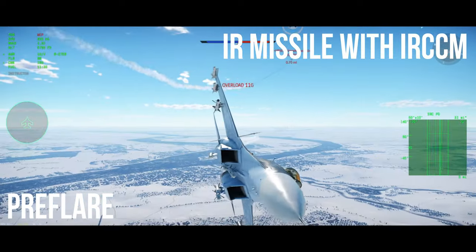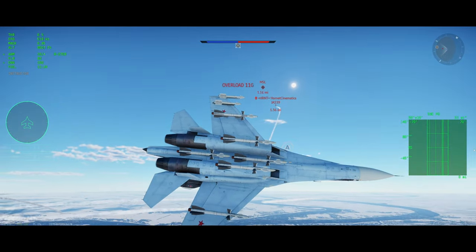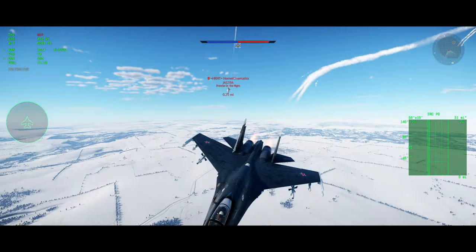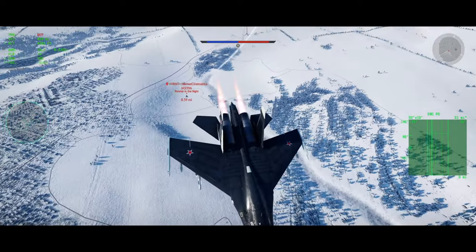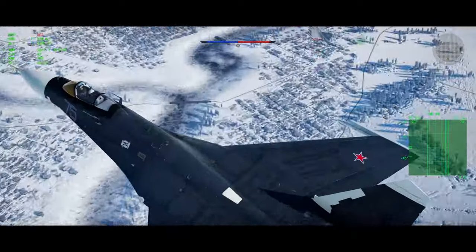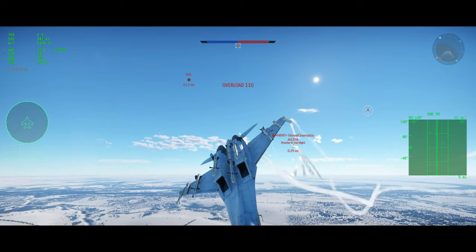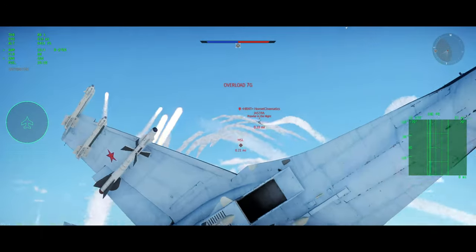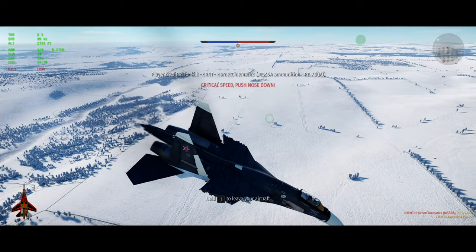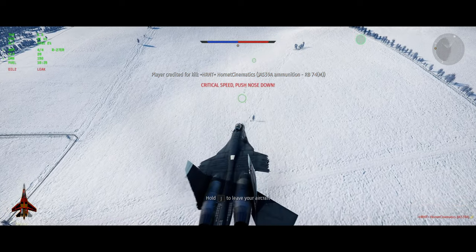Now we have the 9Ms, and basically we're going to pre-flare them and demonstrate how that works. You still want to turn off your engine when you pre-flare — and you can see that one just veered right off. We'll get some range again and wait until he starts to launch. We're going to pre-flare again, and you can see it miss. I got lucky there — I was not pre-flaring, and you can see that hits. So that's a really good demonstration: if you don't pre-flare, you're going to die to the 9M. If you do pre-flare, chances are the missile is going to miss. That's how you dodge a missile with IRCCM.